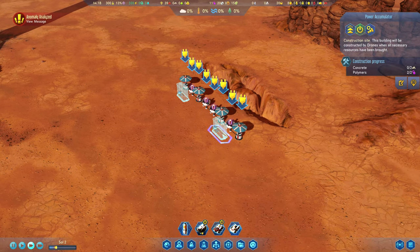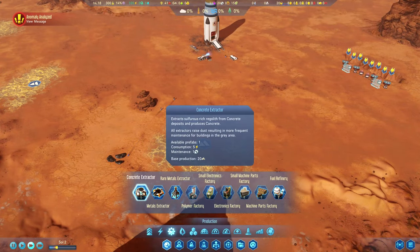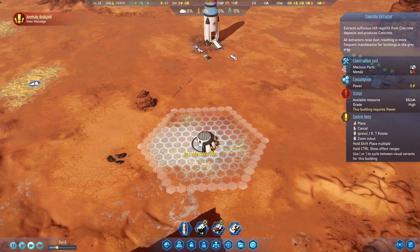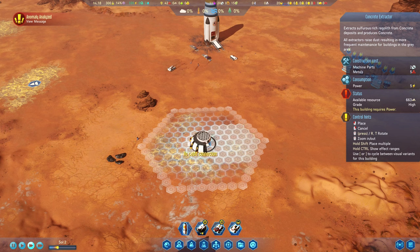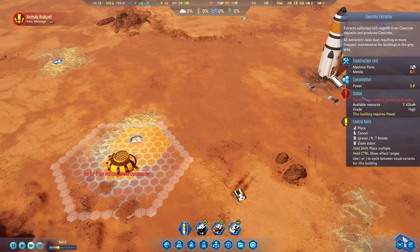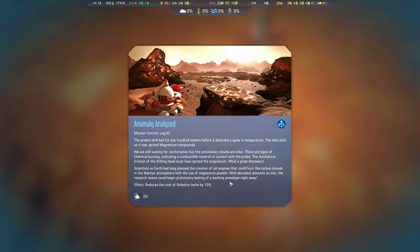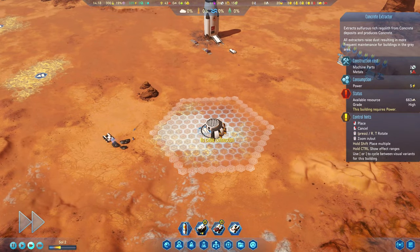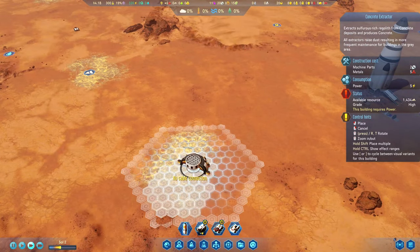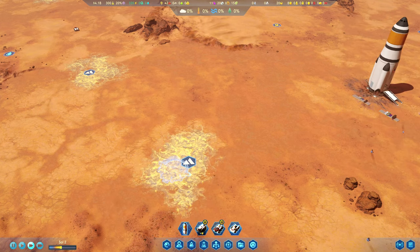The power accumulators aren't even going to get built because they need concrete, and we don't have concrete. So we're going to have to build a concrete extractor — it takes two machine parts and five metals. I can throw it down here. Actually, over here would be better: looking at the stats on the right, there's 1,434 concrete available right here versus only 663 over there. Let's build the concrete extractor right about there — that seems like a good place for it.